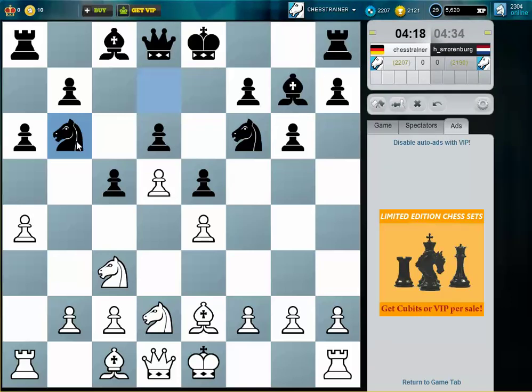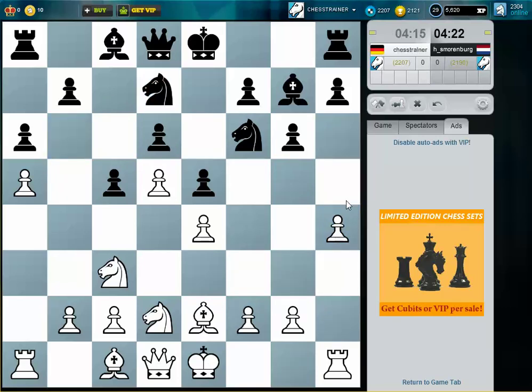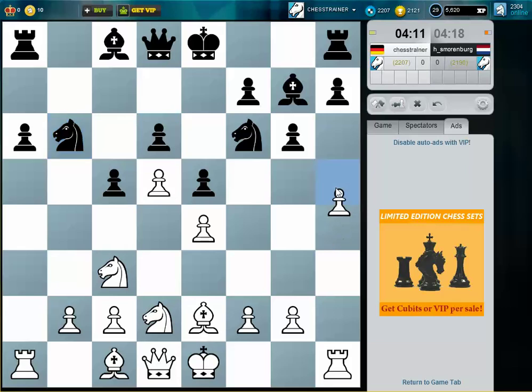What does this knight want to do here? Let's kick it directly away and try to push for h5. Here we take, and we have not only the option to take here but also to play h6 to make it very difficult for black to develop his pieces on the king side.